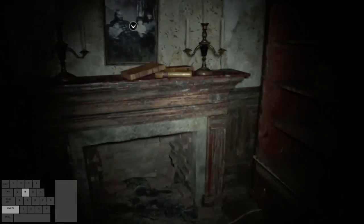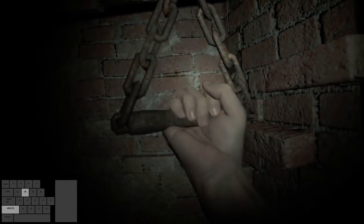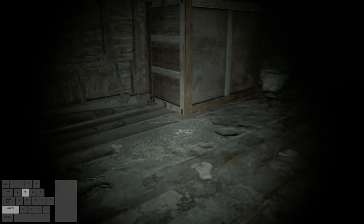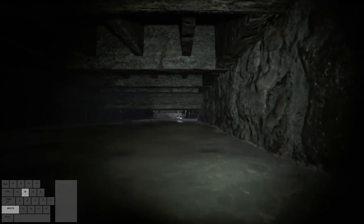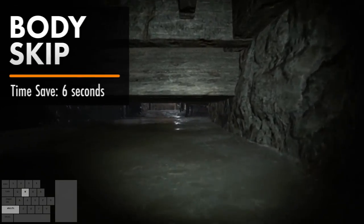Make your way to the living room, crouch, and pull the flue in the fireplace, then head to the secret passageway. You'll want to stand up after pulling the flue and crouch again into the secret passageway, as staying crouched is slower. Head down the ladder and into the flooded basement. As you traverse through the water, we will be coming upon our first skip, called the body skip.